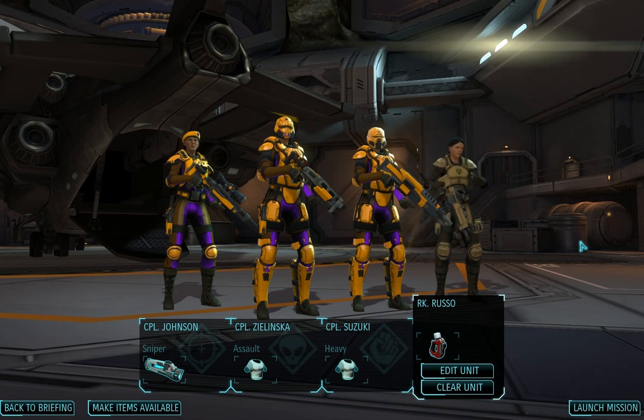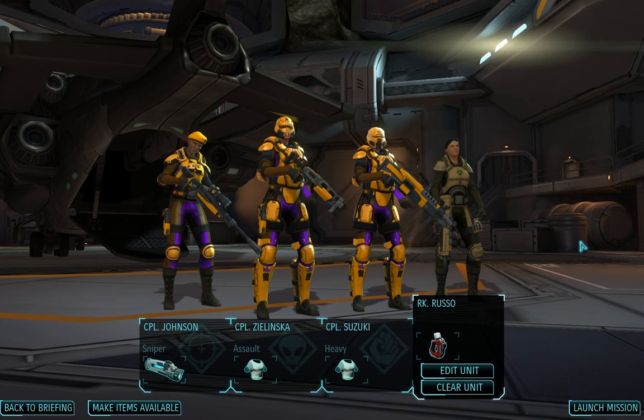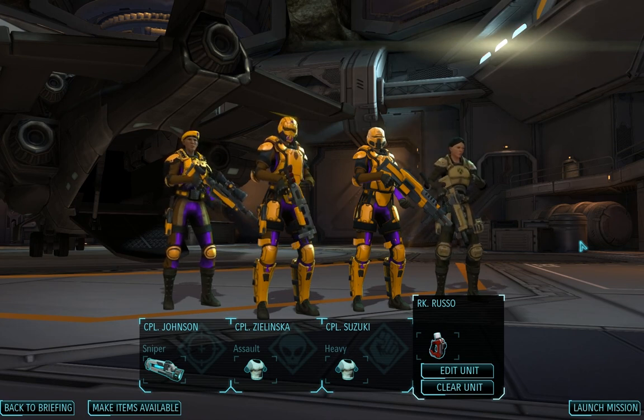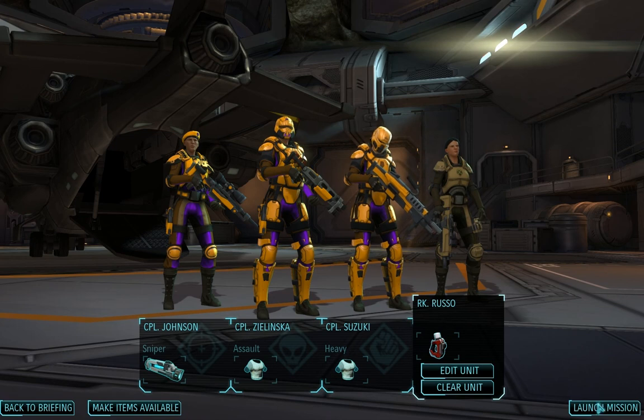Hello and welcome back to Tribeca99's XCOM Enemy Within Classic Iron Man walkthrough. We are here in episode 4 of the mission section. We have here an abduction mission. We've got a decent squad here. We lost our support earlier, so we're having to bring a rookie in with a medkit. But we do still have our heavy, assault, and sniper — and the sniper has squad sight, which is something that's extremely valuable on most missions.